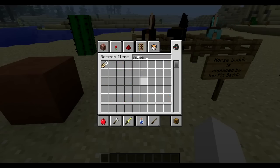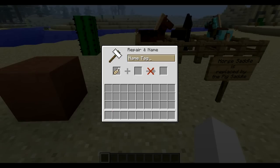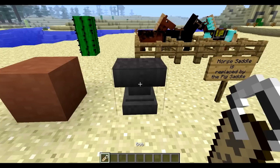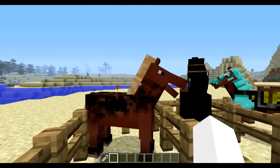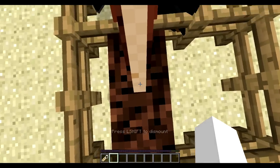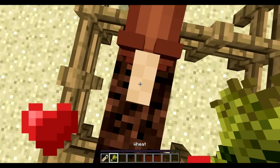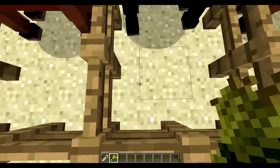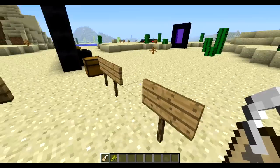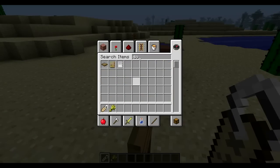Name tags have been added. So if you put a name tag in and name it 'Bob', you can put it on a horse or whatever. Nope — I just have to tame it first. Let me find a doggy.